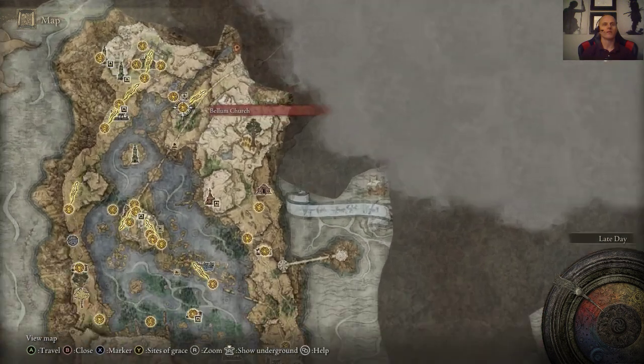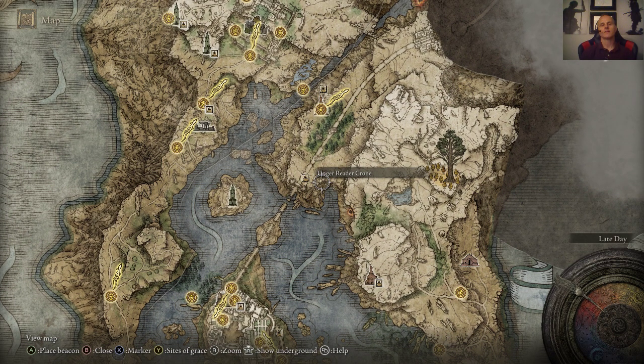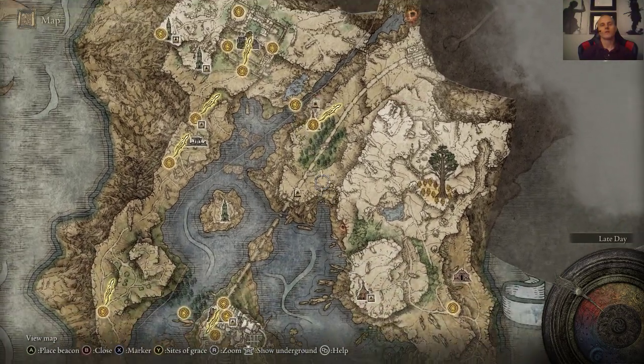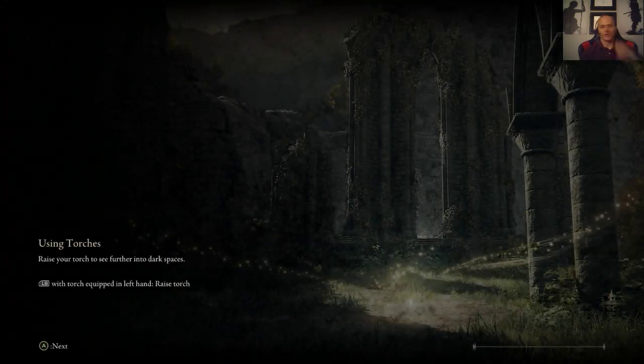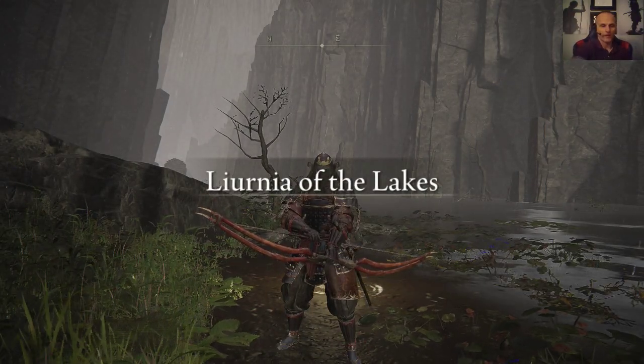I am up here near the Bellum Church — I went down there to get that particular item. I'm probably going to go ahead and start climbing towards Altus. There are a lot of great places to get smithing stones, by the way — all of the mines are available, so go get those smithing stones. I'll catch you guys soon, take care and be sure to subscribe. Peace.